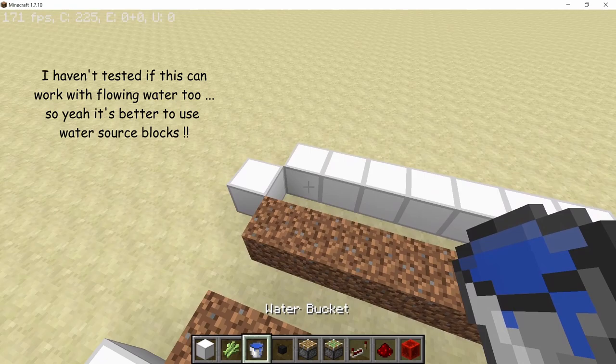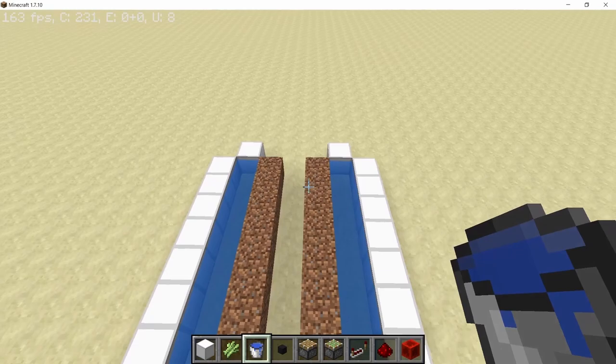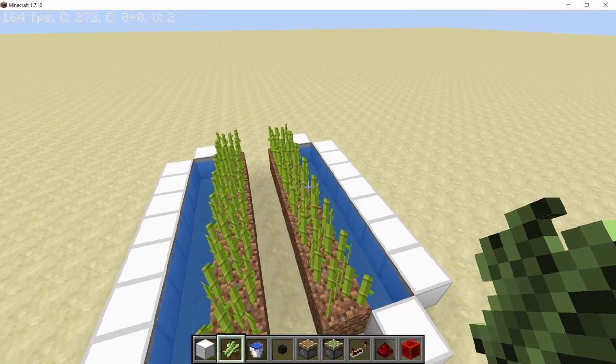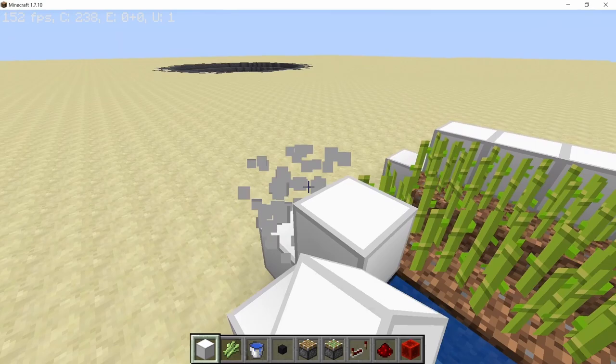In this gap that we created, place down water and make sure that each block is a water source and not flowing water. Once you have placed down your water, take your sugarcane and plant them on the dirt blocks so that while we are building this farm the sugarcane can grow. Next, take the solid blocks and cover up all the water that you have placed.